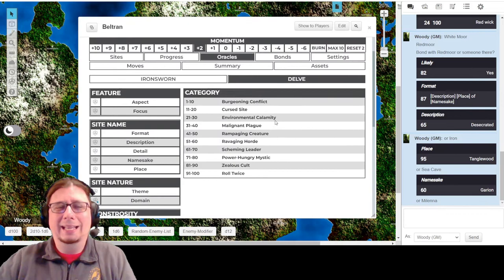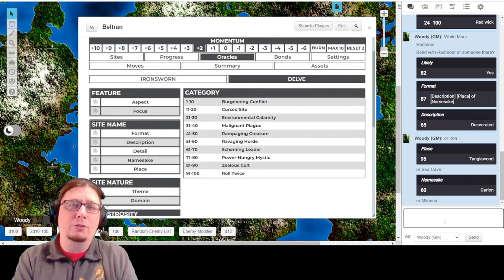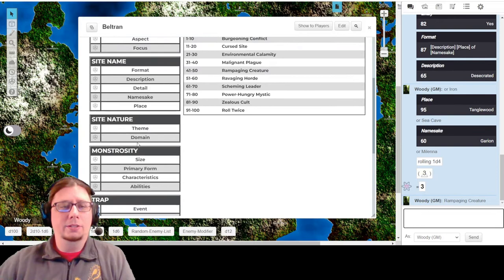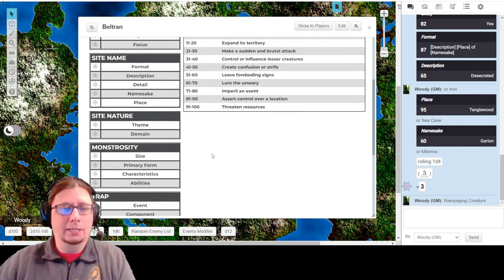Now the next thing: there is a Threat. We already know it's nature striking back from what we've rolled, so it could be an Environmental Calamity. I'm liking the idea of doing this. I have four options I like, so I'm going to roll a D4: one is Environmental Calamity, two is Malignant Plague, three is Rampaging Creature, four is Ravaging Horde - or a more nature-based horde, like plant creatures or mutated animals. Rolling one D4: three. So that would be Rampaging Creature. What does this Rampaging Creature want? That is what these additional oracles are there for. I go ahead and choose Rampaging Creature.